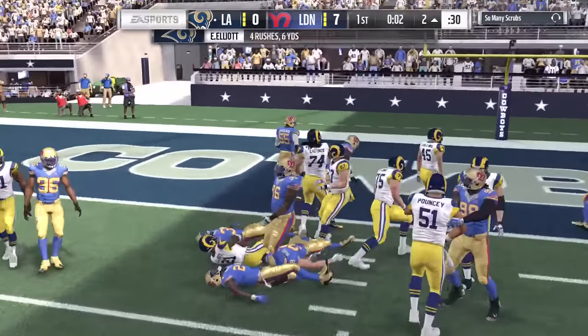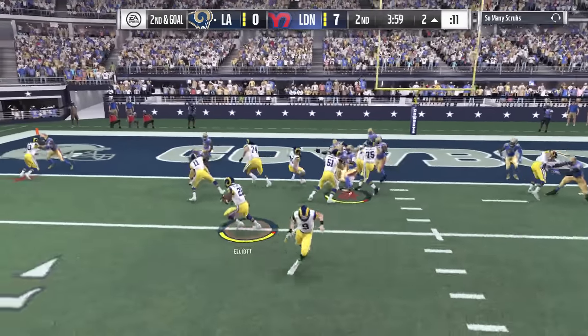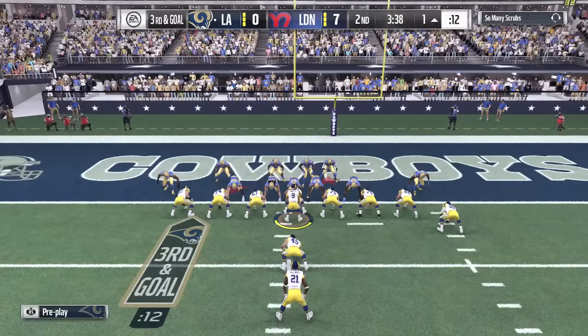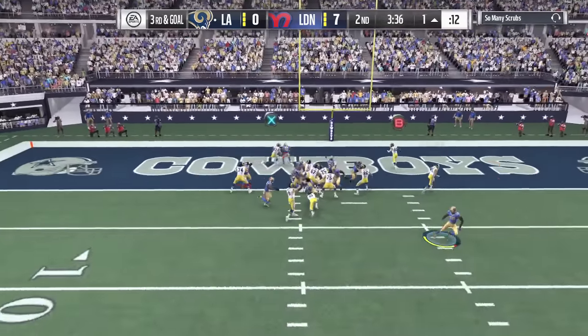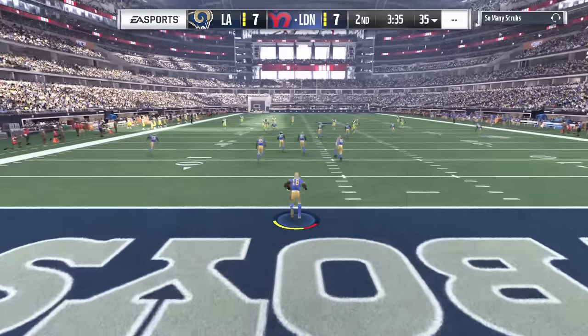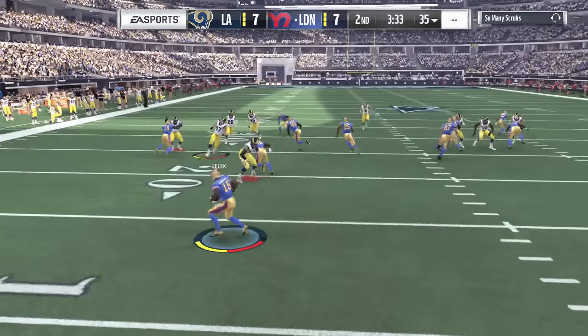Now at the one-yard line, Elliott gets stuffed to end the first quarter. Second down back to Zeke, battling but we don't win the tackle battle. Third down and goal — play action — got him for the touchdown to the fullback! My opponent was basically run-committing every single time we ran the ball.